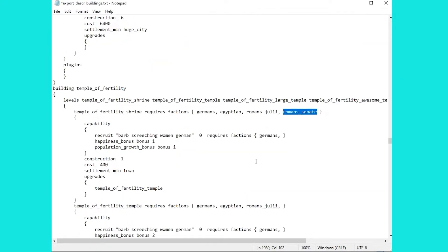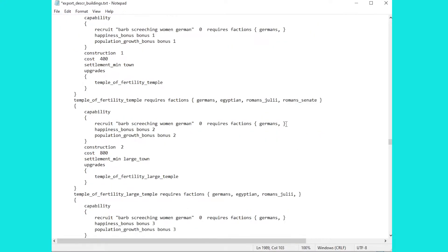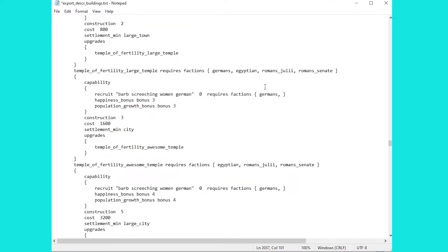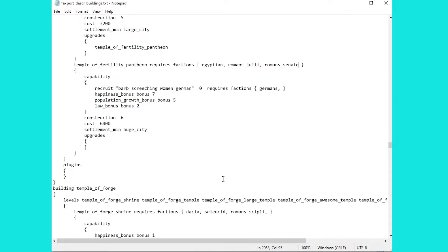What we've done so far is add Romans_Senate to only the first level of the temple. So what we want to do is copy that and move down to the second level of the temple and just keep on adding it in. Be careful with the spacing — you need that space after the comma and another one before the bracket — and be careful to get it in every one of these lines because you really don't want to miss one out. This can be a very picky file, so save as you go along and test that it's still working. Probably best to save it elsewhere on the desktop and then replace the file once you're happy it's completely working.